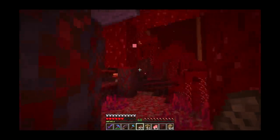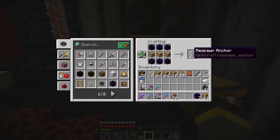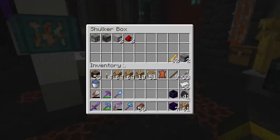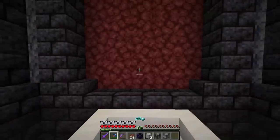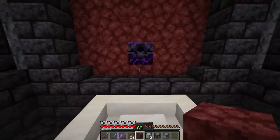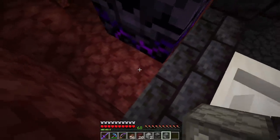Back at the Nether hub, it's time to build the machine. First, we need another respawn anchor — we made our first one last episode but it's up at the gold farm. Ideally we need one inside the Nether hub. The materials again: a dispenser, an observer, two building blocks, two pieces of redstone dust, a respawn anchor, and glowstone. Place the respawn anchor down, then place a dispenser underneath it facing up into the respawn anchor.